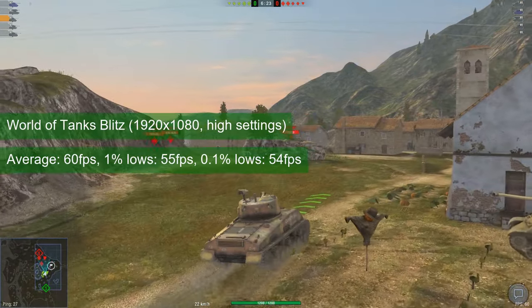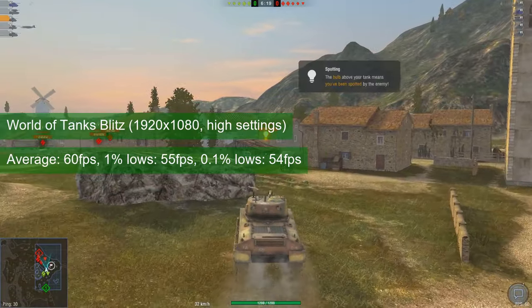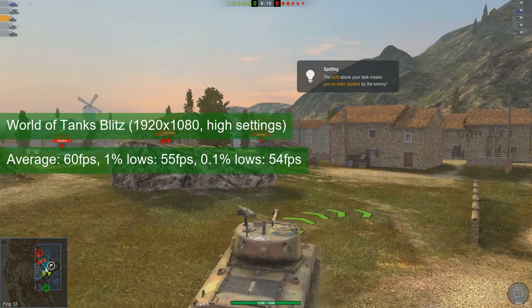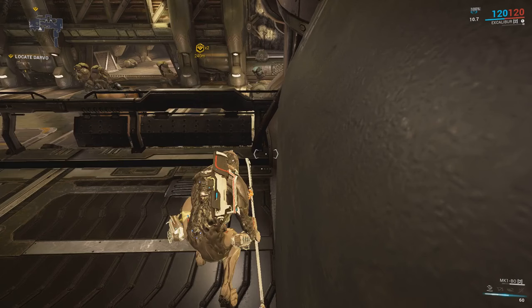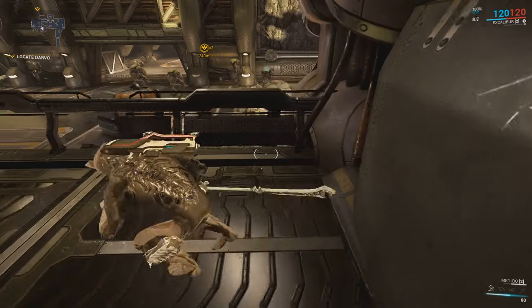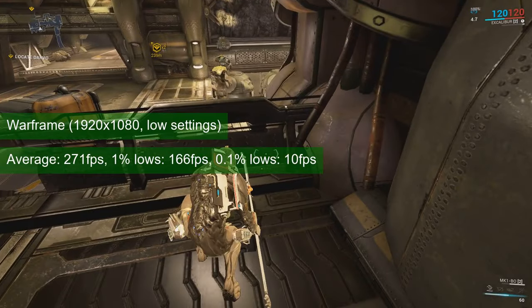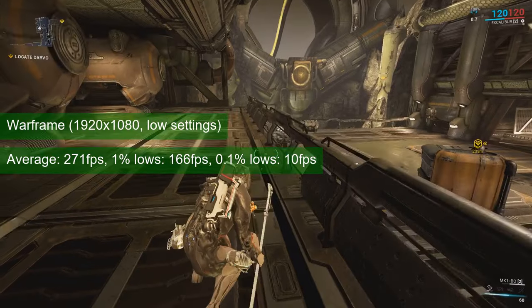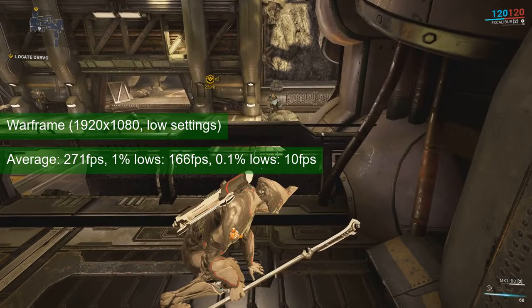World of Tanks Blitz ran at 60 FPS on average and 55 FPS 1% lows. I played the match at 1080 resolution, and despite the low settings, the sight of my tank exploding from a KV-1 shell was nothing less than spectacular. The GTX 1050 Ti will run the Mariana mission in Warframe at a stupidly high 271 FPS at 1080 resolution and low settings, with 1% lows of 166 FPS — so the game experience is excellent.